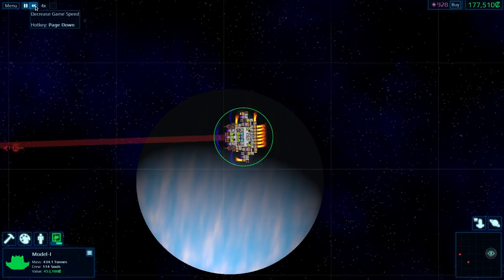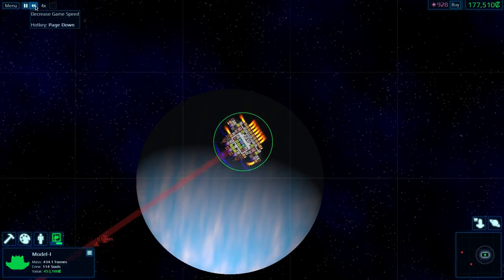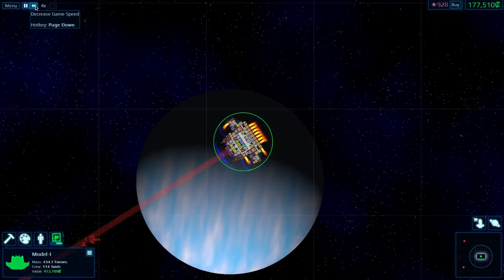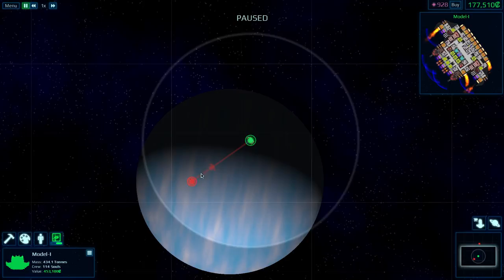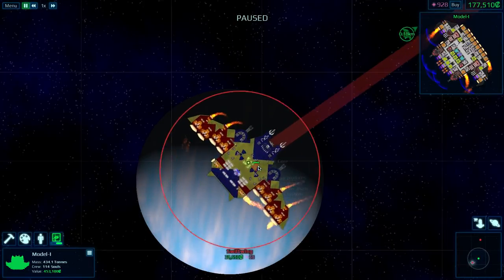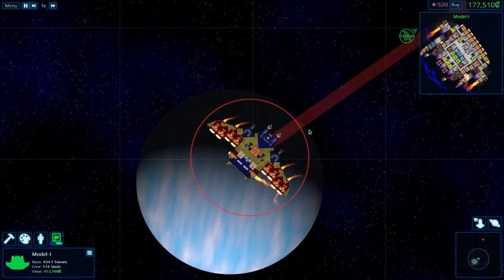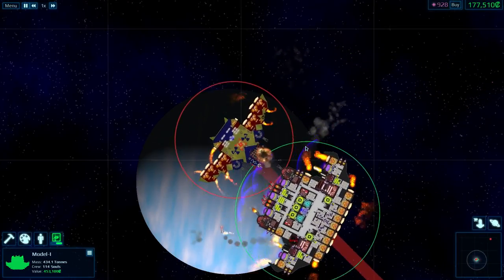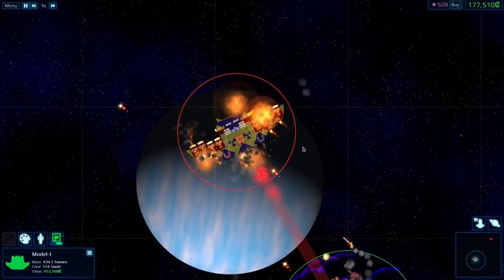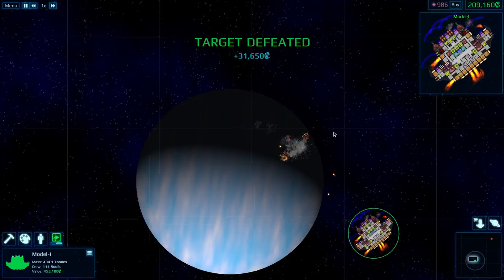On we go. This guy's ended up nearer - let's fight him first. They're a little bit close to each other, these guys, we might end up fighting both at once. The Swift Wing - this one has some Electro Bolts. Its shield is not active - seems a bit dumb. We'll just batter it and go straight for the reactor, through the shields if necessary. And the shield is gone before it can even activate, so that was a bit naff. And it's sorted.